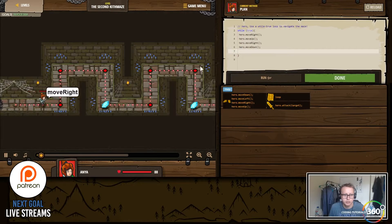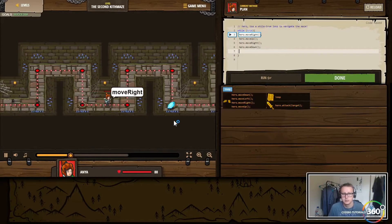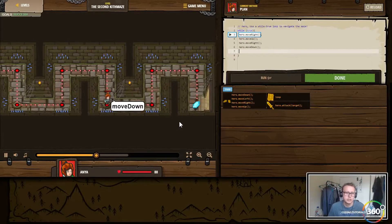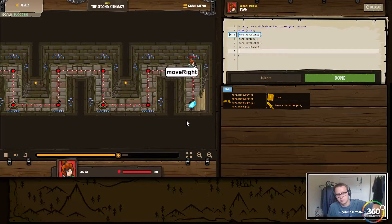Let's go ahead and run and test our logic — move right, move up, move right, move down. All right, pretty straightforward. It'll eventually hit the end, we'll collect all our gems, and we'll be good to go.